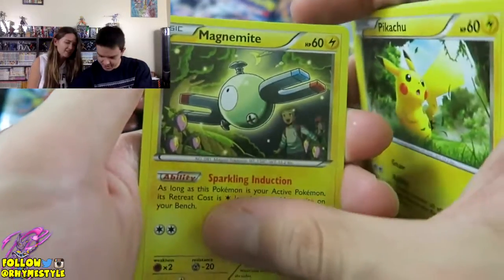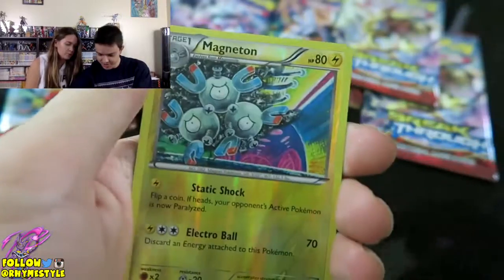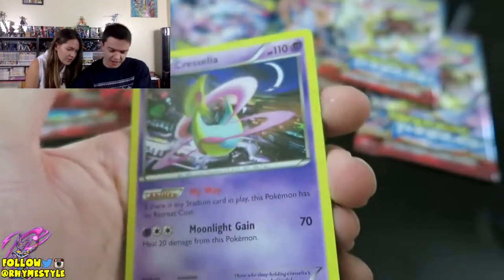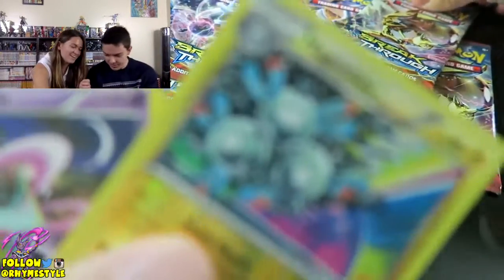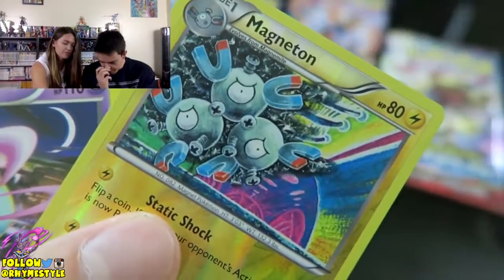Pikachu, Magnemite - I love seeing the classic Pokemon that I grew up with - Cubone, Magneton Reverse Holo, and the rare is a Cresselia, not holographic again. Dude, the art on this Magneton is kind of nice. Look at this - everyone's doing their Pokemon Go thing. Look at that, it's pretty nice.